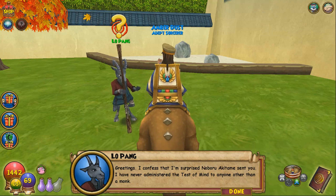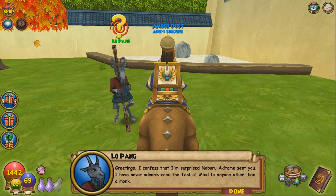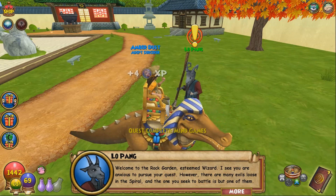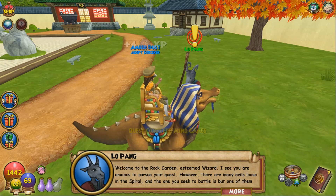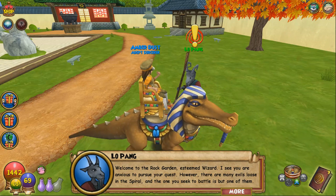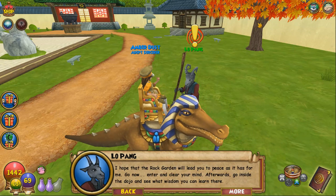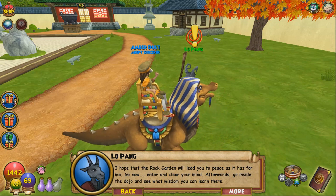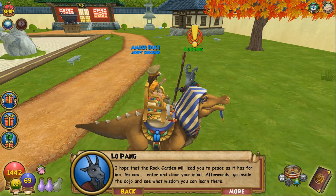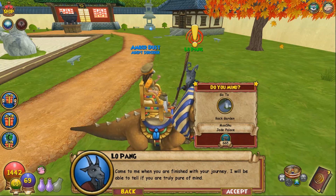Lo Pang greets us: "I confess I'm surprised Noboru Akitami sent you. I have never administered the test of mind to anyone other than a monk. Welcome to the Rock Garden, esteemed wizard. I see you are anxious to pursue your quest. However, there are many evils loose in the spiral, and the one you seek to battle is but one of them. To be as the Muda is to be at peace and pure of mind. I hope the Rock Garden will lead you to peace as it has for me. Go now, enter and clear your mind. Afterwards, go inside the dojo and see what wisdom you can learn there."